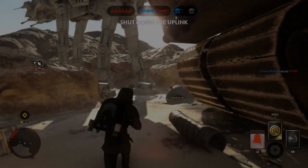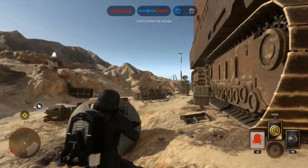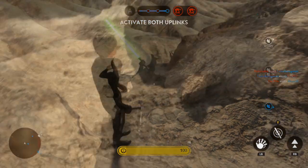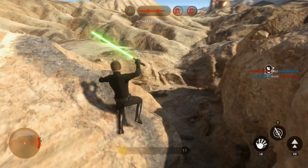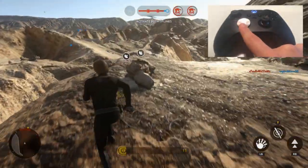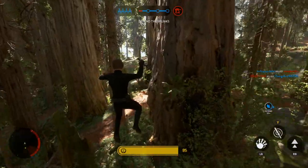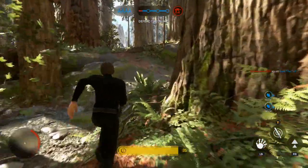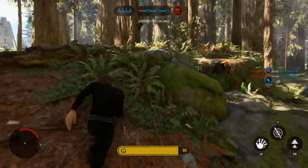Especially if you're using a Sith or Jedi such as Luke or Darth Vader, having a lightsaber out can be spotted a mile off. So the tip is to keep your lightsaber sheathed as often as possible — you can deactivate it by pressing down on the D-pad. This allows you to flank around the sides of the map without being spotted, and it will also stop you from being heard coming up from behind.